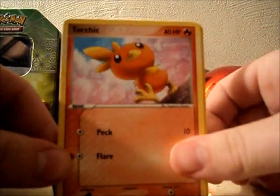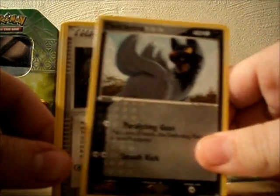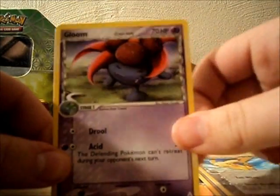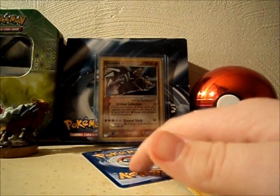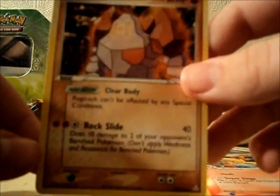We got a Torchic, Electrike, Poochyena, Trainer Root Fossil HP, a Pikachu, a Gloom, and a Trainer Hall and Lake. My Reverse Holo is a Combusken, and my Rare is a Regirock. That's nice.